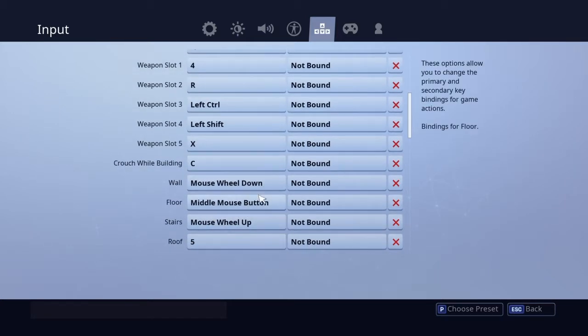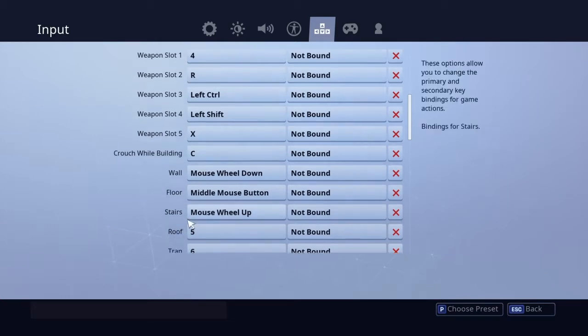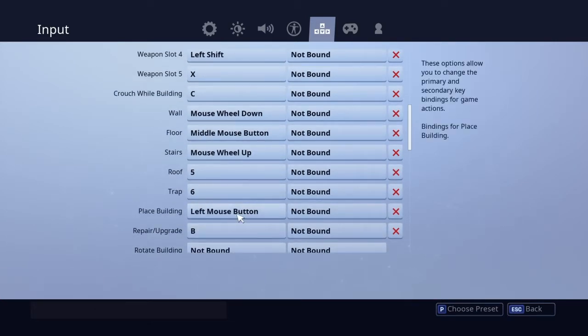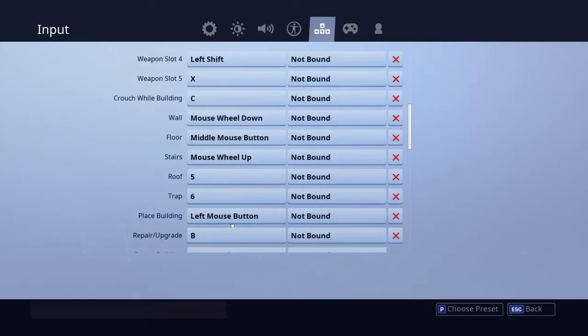Wall is mouse wheel down, floor is middle mouse button, and stairs is mouse wheel up - this is good if you don't have any binds on your mouse like me. Roof is 5 and trap is 6. Place building is left mouse button. Repair and upgrade is B - I'll probably change that later.